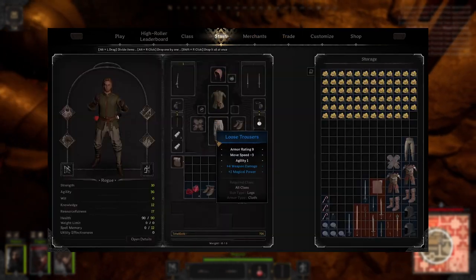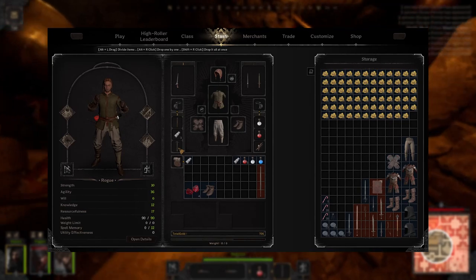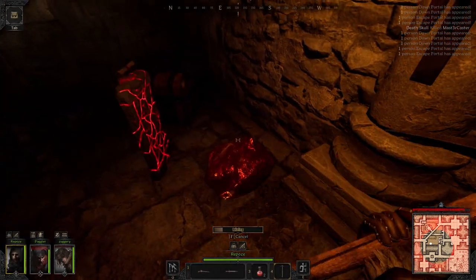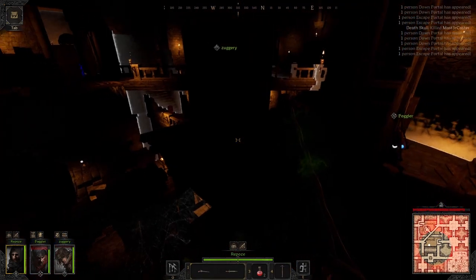I'm pretty sure there's only one ore vein right now — ruby silver — and you can find them pretty much anywhere in the dungeon. They're a little bit rare, but you walk up to it, you can start mining it, and I think it breaks after around 5 successful mines, and then you get your ruby silver ore.